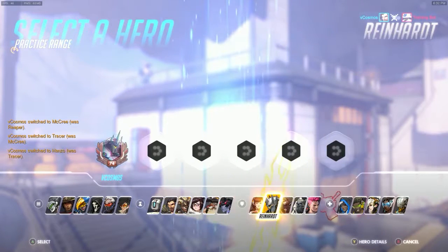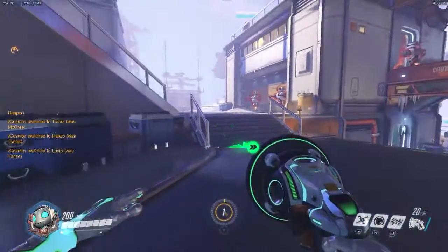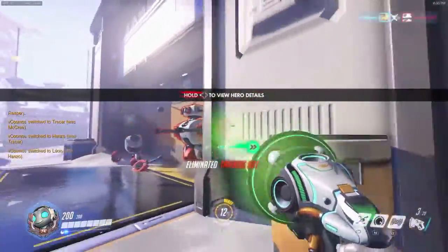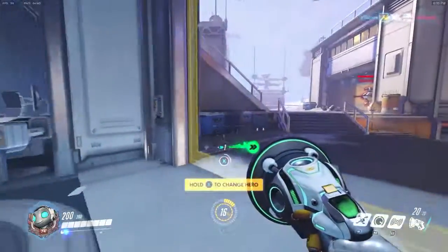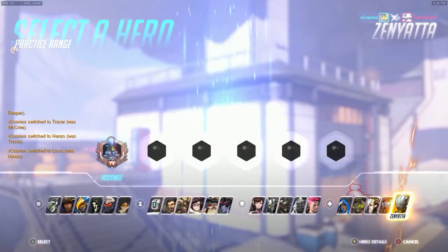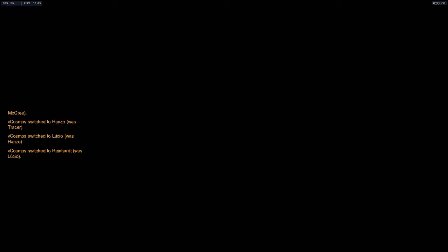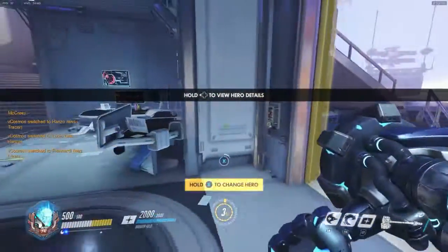If you're using support heroes and stuff, it doesn't really matter. If you're a Lucio, it doesn't really matter what you use — it's just up to your opinion. As we see with Lucio here, we've got the crosshairs and it doesn't really matter. I usually just use the short crosshairs on Lucio as well. With characters like Mercy and tanks like Reinhardt it doesn't really matter either, since Reinhardt doesn't really need aiming — he just swings across.